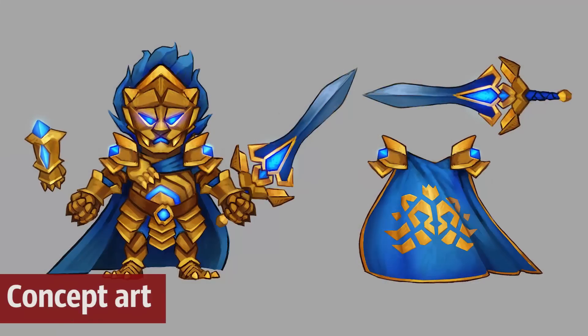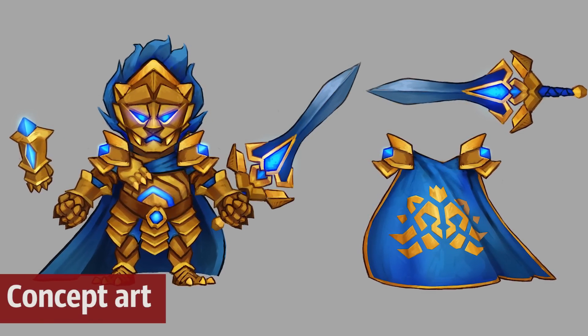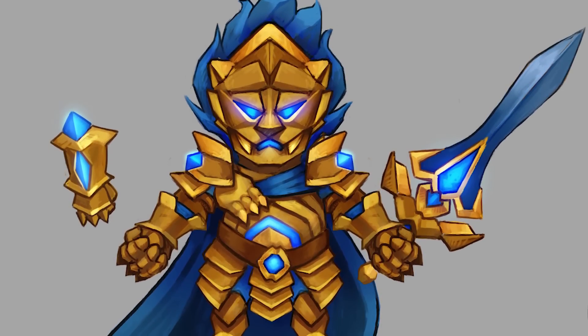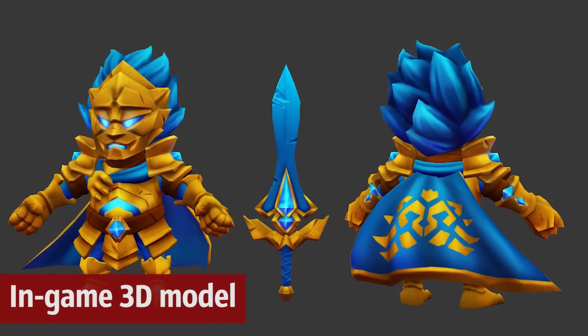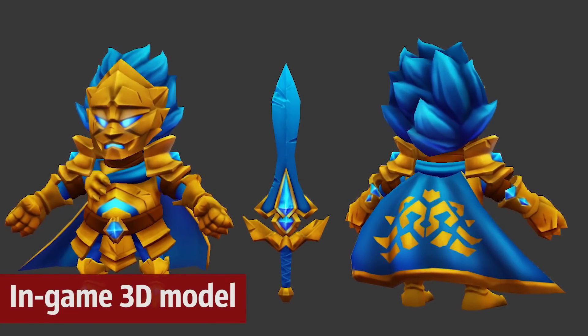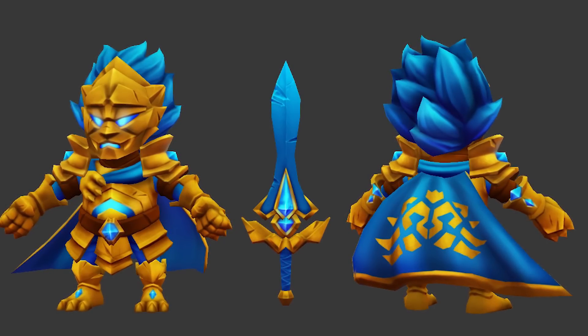As for the items, the Pro League item set is based on a cape from World War 1 that had a lion design on it. There was originally also a lion helmet — it never made it into the game, but everyone loved it. So when the opportunity arose, we decided to put it in. The Pro League currency now features that lion design, and the Pro League item set resembles it very much as well.